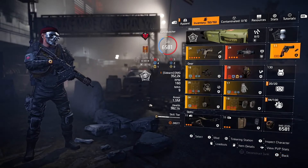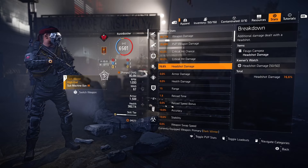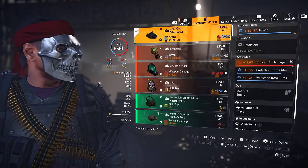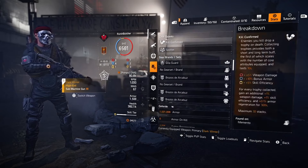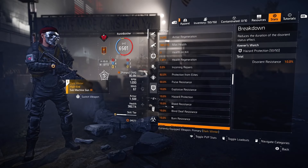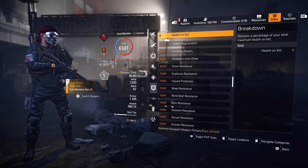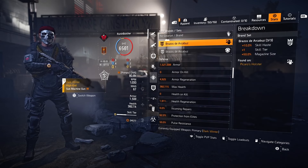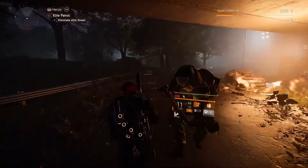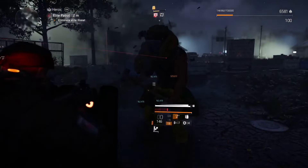For the second weapon, I'm using the Scorpio shotgun — one of the best PvE exotics in the game since day one. It works really well against solo targets: if you need to kill a boss, chunky lead enemy, hunter, or rogue agent, pull out your Scorpio and clap those targets. With all stacks applied, the enemy receives 20% more incoming damage from all sources, so Scorpio shotgun is a really good weapon for basically every occasion in Division 2.